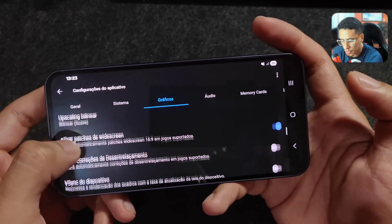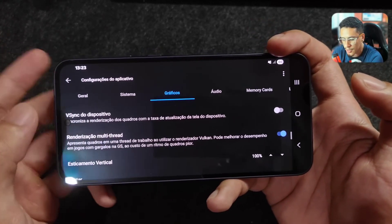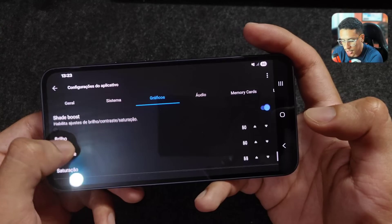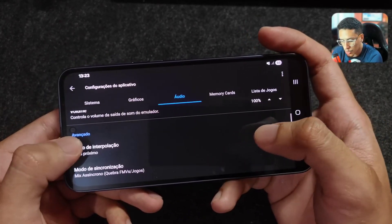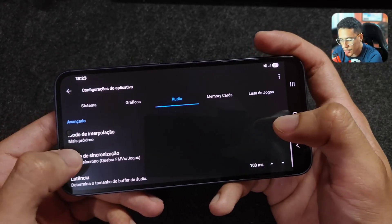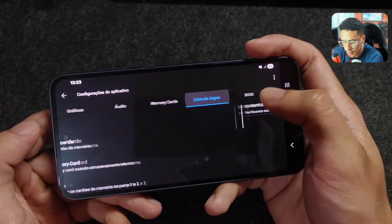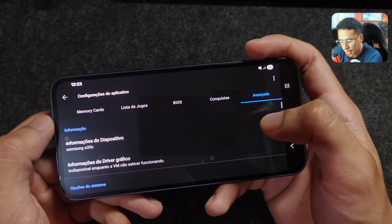Keep Widescreen Patches enabled. Enable the Multi-Threaded Rendering option and leave it enabled. In Audio, for Interpolation Mode set it to Nearest, and for Synchronization Mode set it to Async Mix. Audio quality is pretty good with these settings.